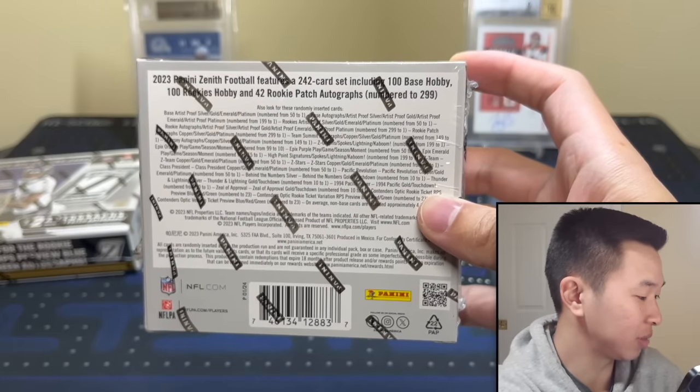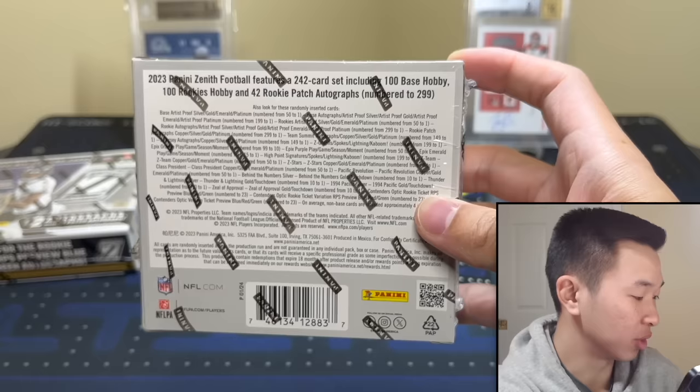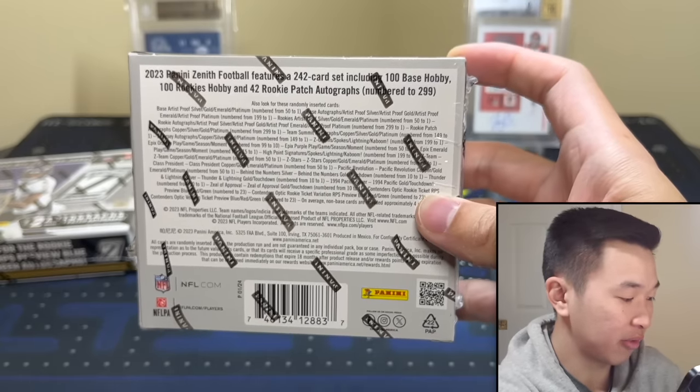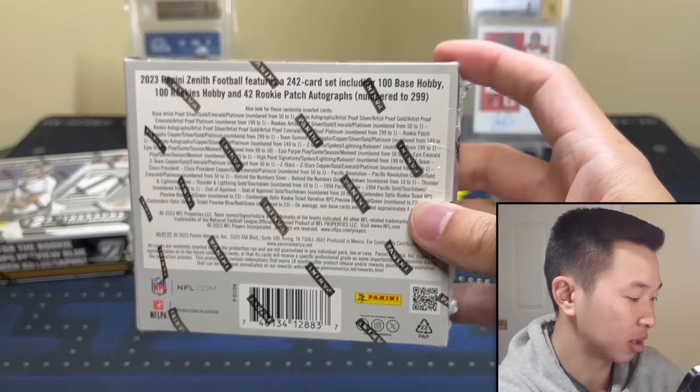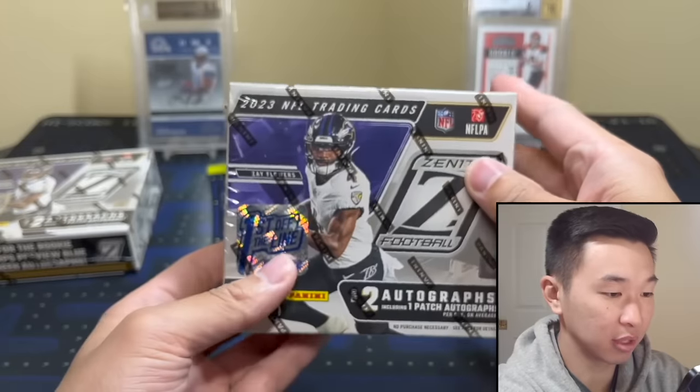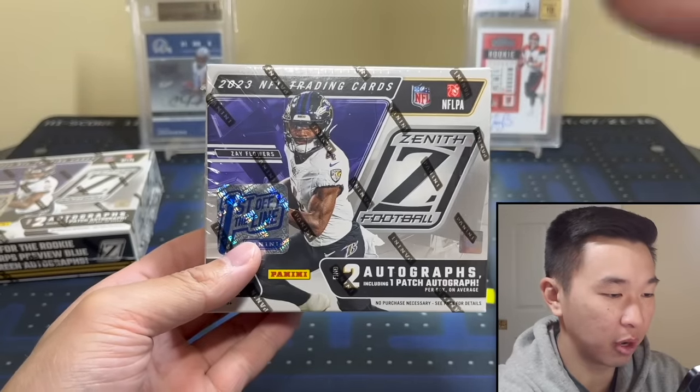There's a, quote, 'zesty array of inserts' — Z Team, Z Stars, Zeal of Approval, Epics, Class President, Thunder and Lightning, and more. Some of these are from Playoff, that set is no longer around and it's included here. Also Touchdown parallels numbered to 101. That's pretty much it — let's get ripping and hopefully pull something nice!